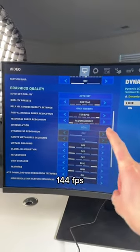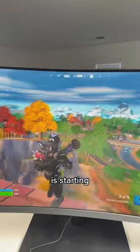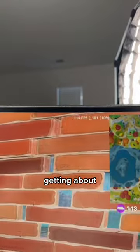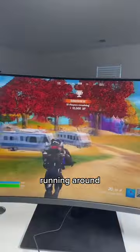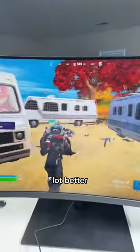I want to try to hit 144 FPS, so let's do low settings with view distance on Epic. The game is starting to look a lot weirder, but getting about 100-ish FPS. This flame bow is so cool. Running around right now, getting about 120-ish FPS, which is a lot better.